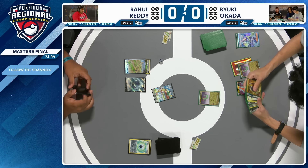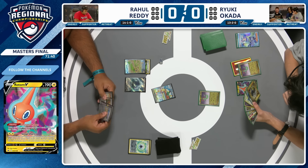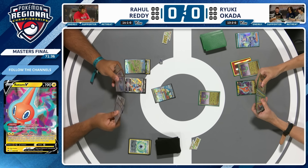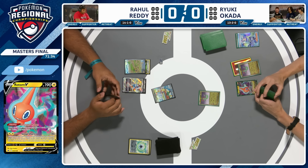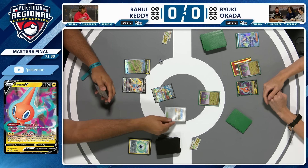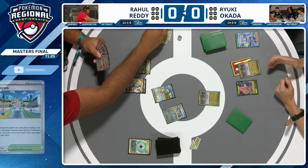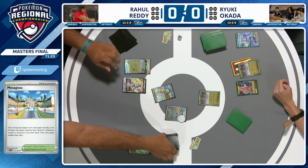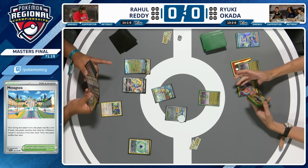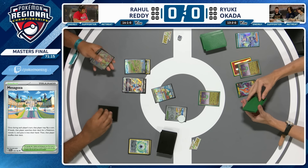Can we get two Archeops in the discard pile with a Lugia V-Star? If so, we could start to see Amphy Very Much as early as Rahul's second turn. There is a Lugia V-Star. Do we get two Archeops in the discard pile? Here's the flip for Mezzagosa — it's a heads! That's going to get an Archeops. Just double-checking — yep, there is the Archeops.